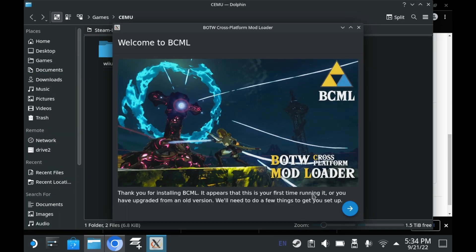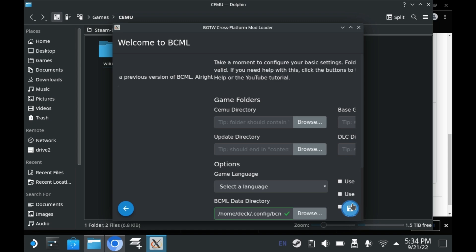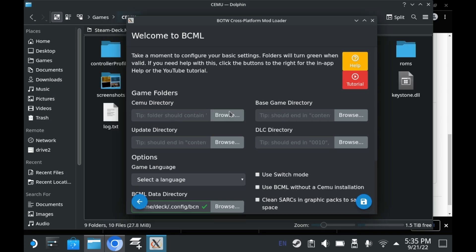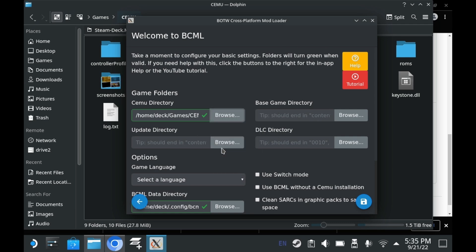The setup process is really simple — all you have to do is follow the instructions on the screen right here. Just keep proceeding. And as you can see, there are a couple of things you need to do. First, you need to define your Cemu directory. Just select the folder Cemu lives in. As you can see, it lives here.